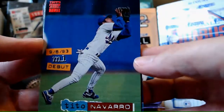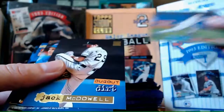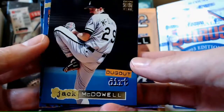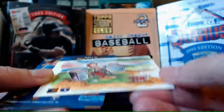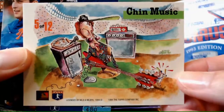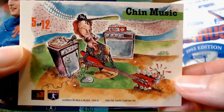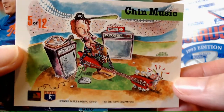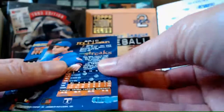Tito Navarro - go Tito! Jack McDowell - and Dugout Dirt is our parallel. Let's see what his Dugout Dirt looks like. He's playing a guitar - Chin Music! He's slapping him in the face with his guitar. He's got a big amp there. That's interesting, that's not bad, it's kind of cool.